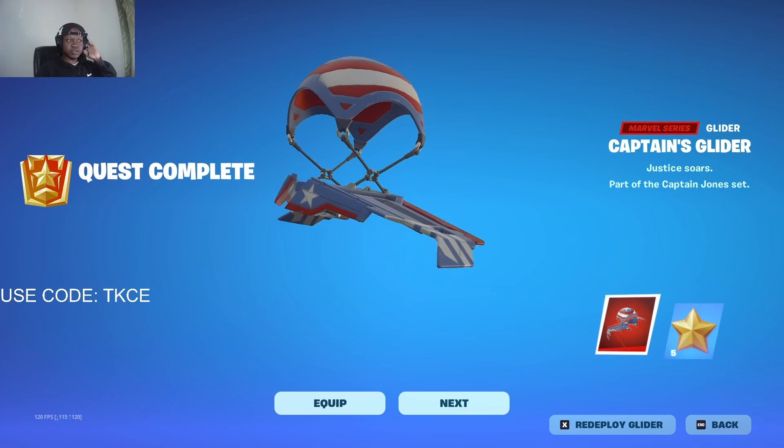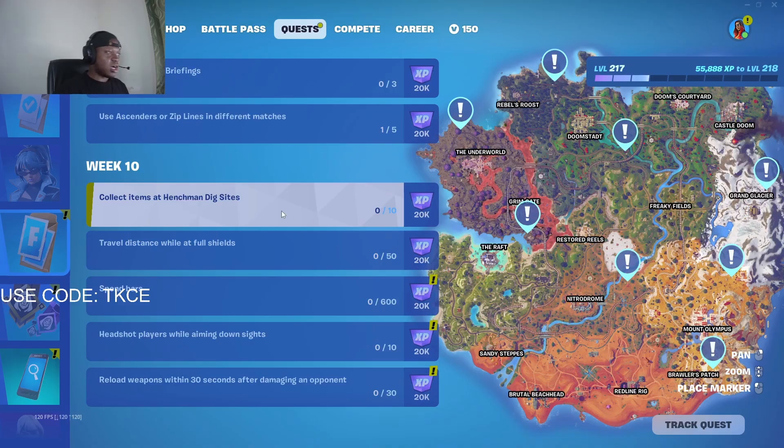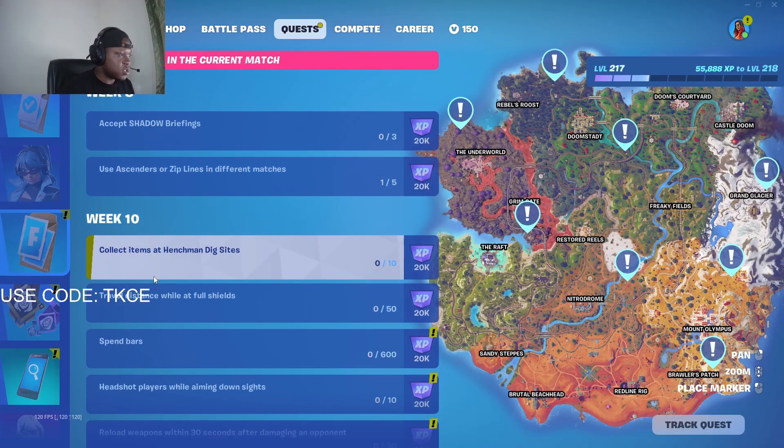These are the rewards you get from completing four quests from week nine — I got the glider. Now it's time for week ten quests. The first one is to collect items at henchmen dig sites.